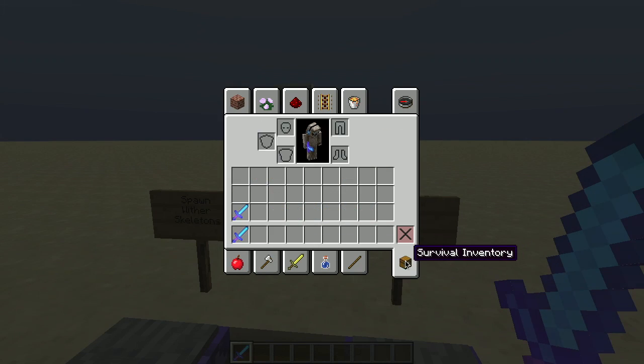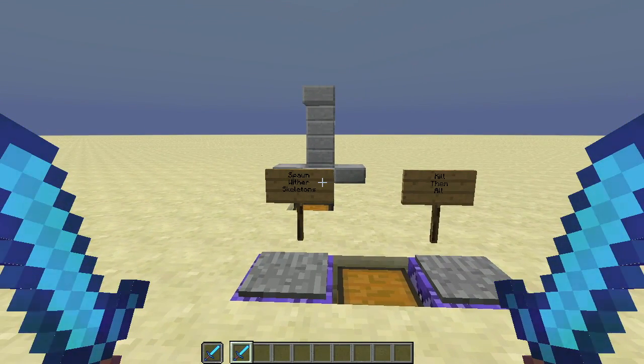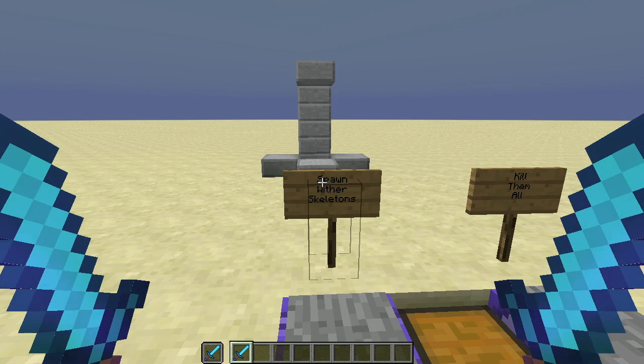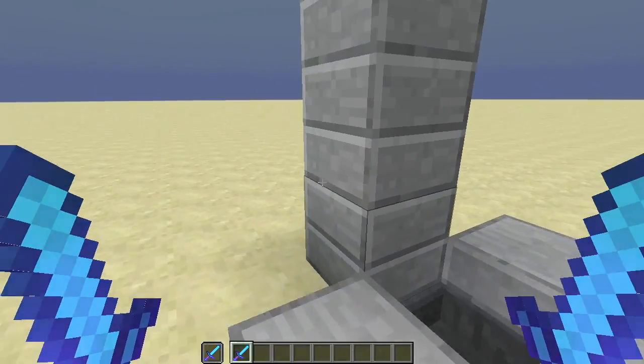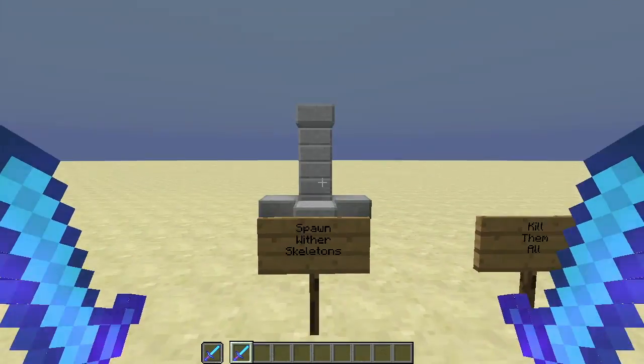You may have seen me running around in the Minecraft land party world with my Smite V axe in one hand to kill the wither skeletons and zombie pigmen very quickly, and my looting sword in my offhand slot, thinking maybe the looting effect would work in the offhand slot. I wasn't sure if this was actually working, so I set up a test.